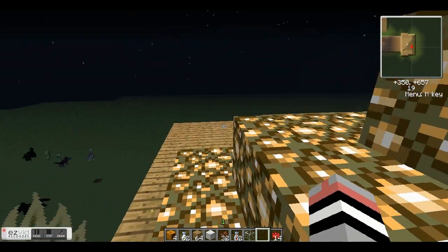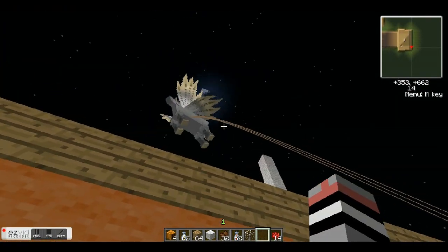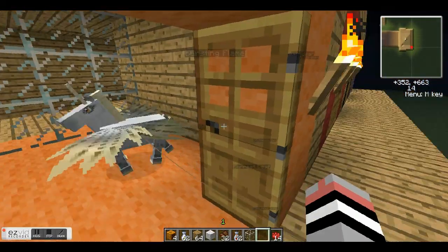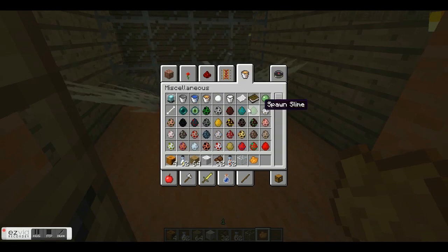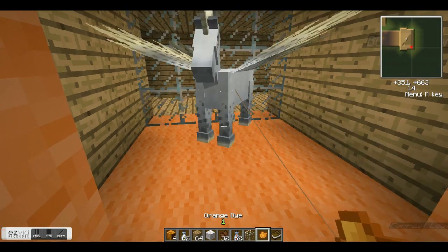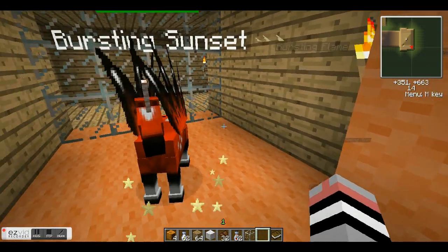Whenever you breed them you'll lose the unicorn, but it's worth it because a fairy horse is better than both unicorns and pegasuses. They are just beautiful. So let's name this one using a book — I'll name it Bursting Sunset. Now let's do the color — to do the colors, you just right-click them with the dye. They'll transform in this cool design. BOOM! That's my favorite — oh my gosh, so beautiful. The orange one is my favorite.